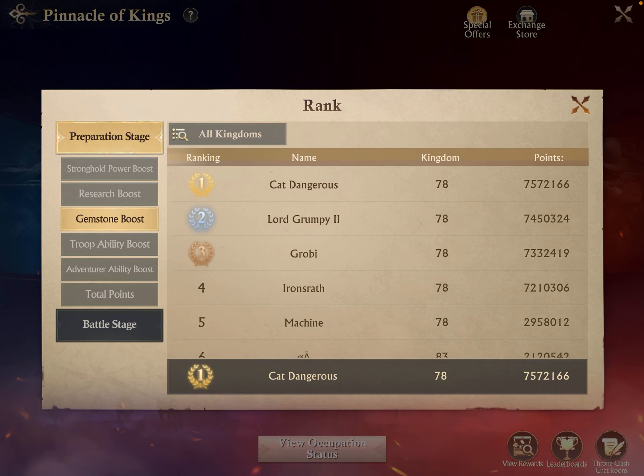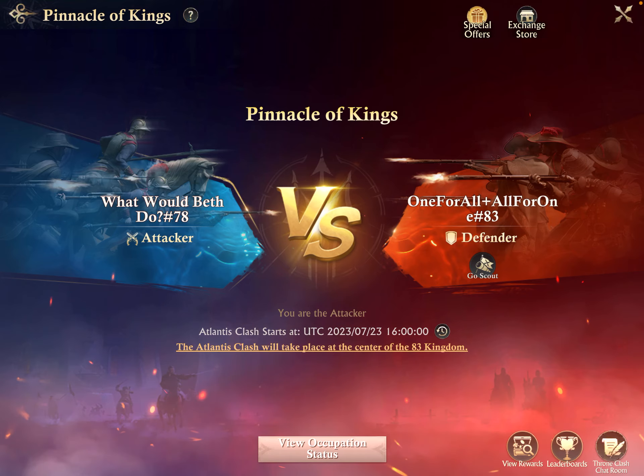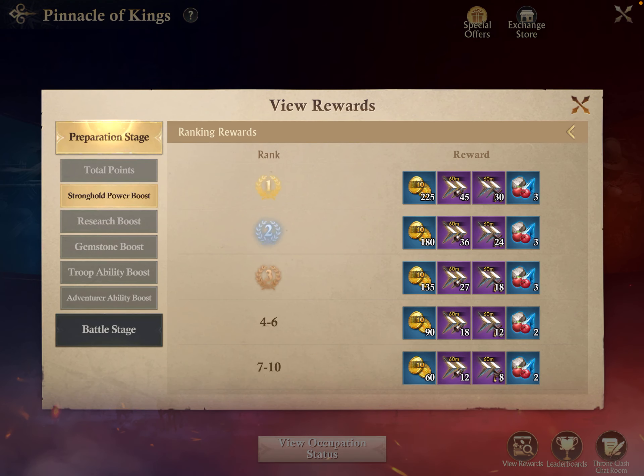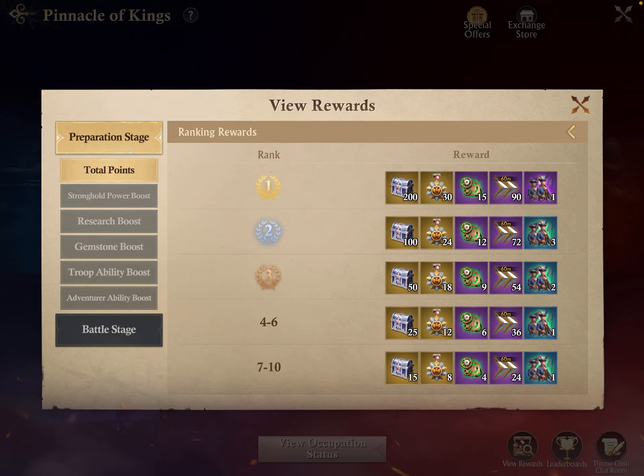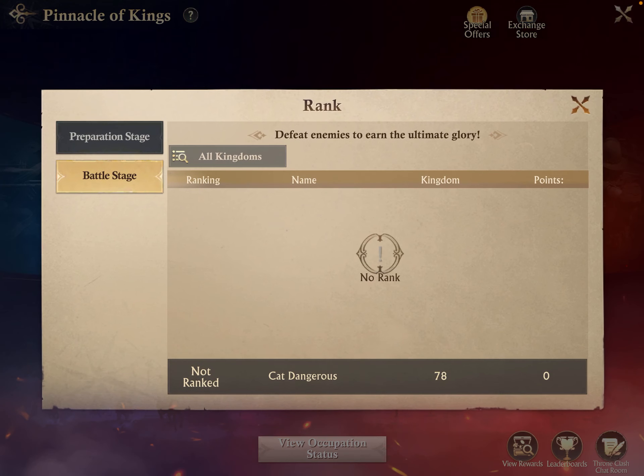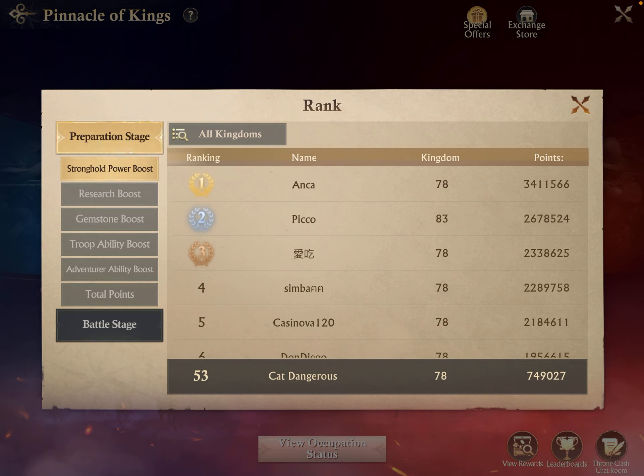Between this Pinnacle of Kings and the next I have 200 boxes from the first place prize, which would let me make really good gems — but I'm saving them for the next Pinnacle of Kings. Hoard, hoard, hoard, then spend during the appropriate phase. For gathering day, try to send your largest march into the alliance mine — there's a 20% gathering increase there. Hopefully it's a silver mine, which will allow you to get the maximum points.